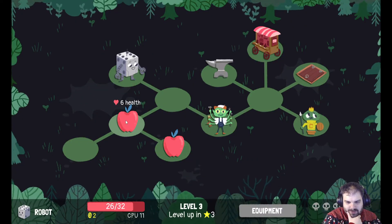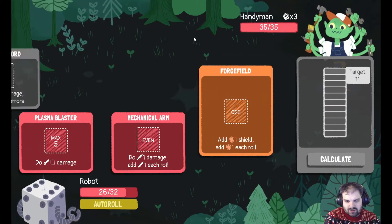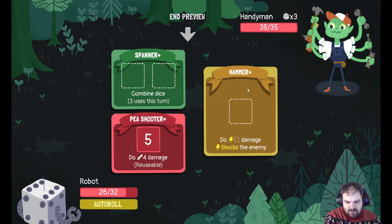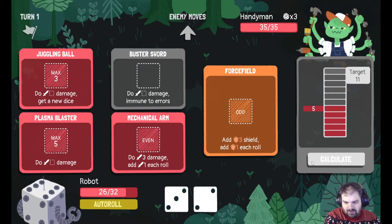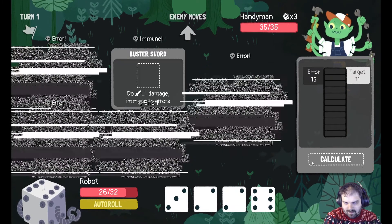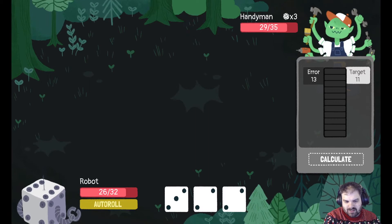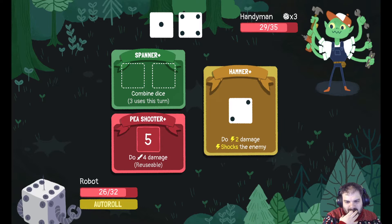Spatula I don't really want. We're gonna risk not healing. Handyman I don't think is too difficult from what I remember. What does Handyman actually do? The hammer, the pea shooter, and the spanner — I think we can deal with that. I risked it one too far, but I get 6 damage. That's annoying.